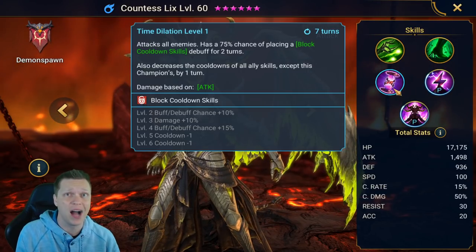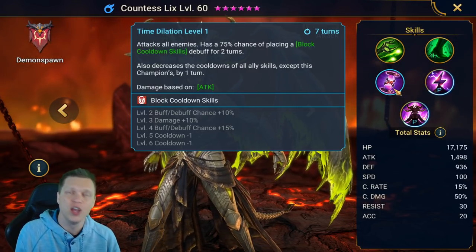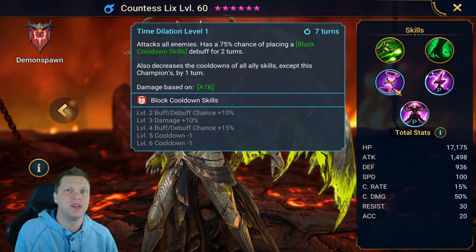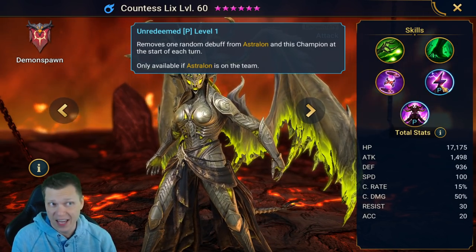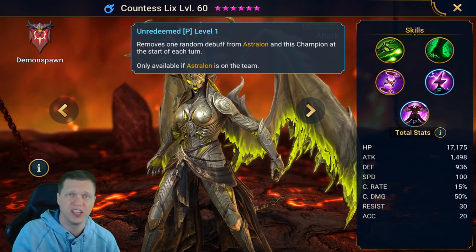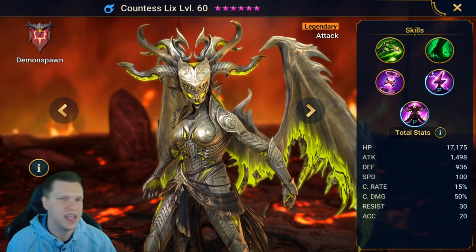The A3, Time Dilation, is another AOE bookable to 100% chance of placing Block Cooldown Skills, and it also decreases the cooldowns of all ally skills except this champion by one turn — which is why you want her going after Astralon, so she lowers his cooldowns at the back end of the rotation. She gets two passives: the first removes one random debuff from Astralon and this champion at the start of each turn — super strong passive debuff cleansing similar to Doom Priest. The second fills her turn meter by 5% each time an ally receives a debuff.